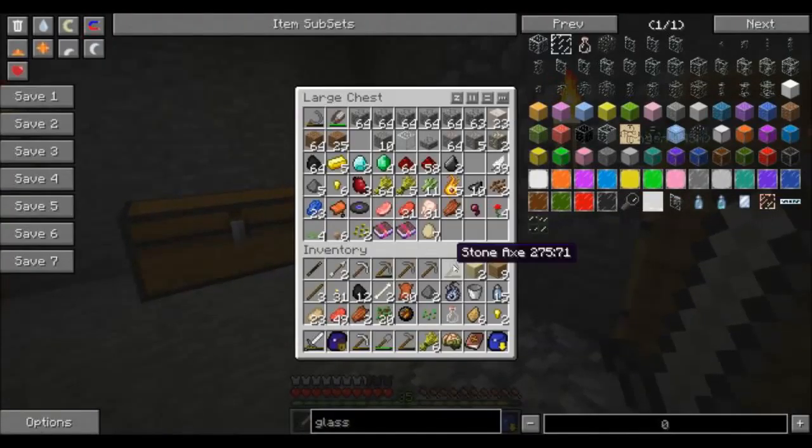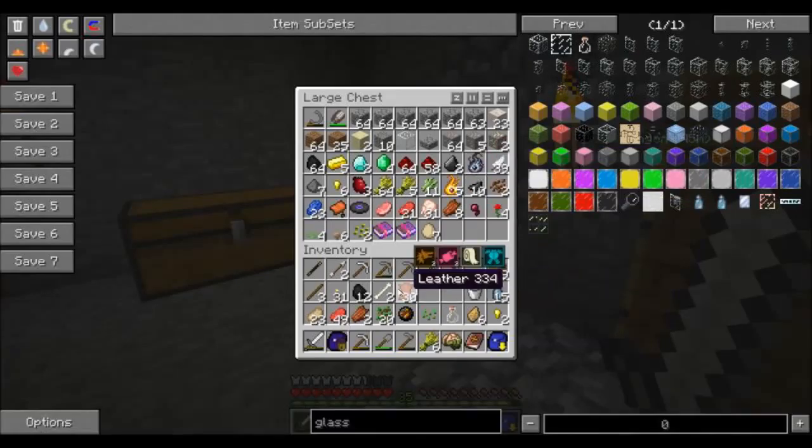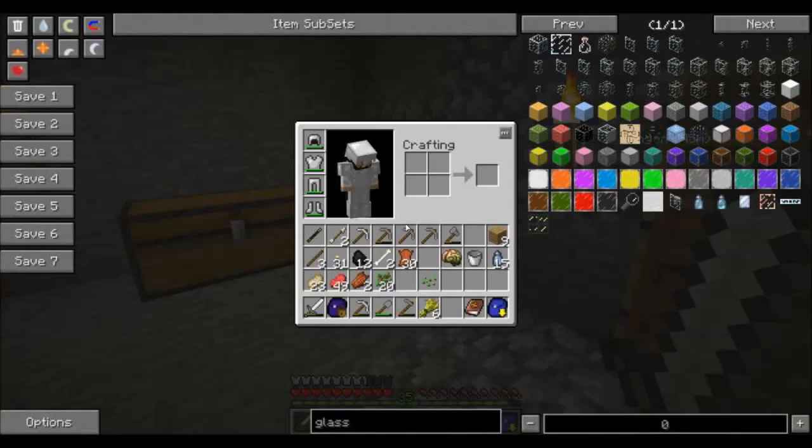I'm back. I found a village whilst I was out, which was quite good. Got some stuff - got a piece of Alumentum, which I found after stating that I didn't want to build any. It was ironic that I found some in a chest in the village. I also got a zombie brain when I killed a zombie, and two more bones, which means I can make bone meal, which means I can get string.